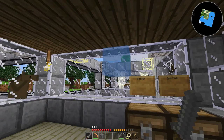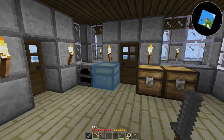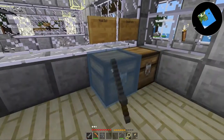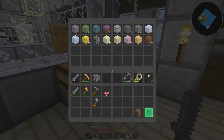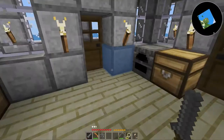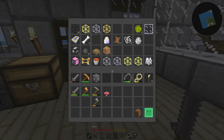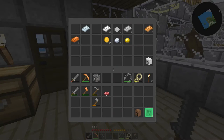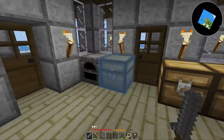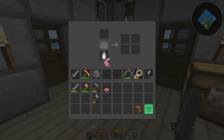Hello, everybody. Welcome to episode 16 of Jew Cakes Vivarium. I did a little off-camera work — it's not quite finished yet, but I did a little organization of my inventory. So I have all my ground stuffs, wood stuffs, that's my food here, and then some random building items. This is all my ores and materials, and I should probably go ahead and cook some more food.